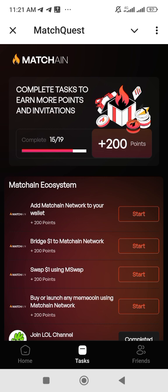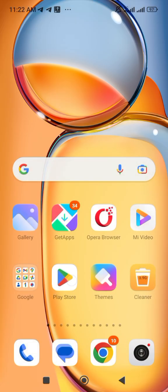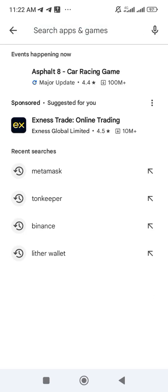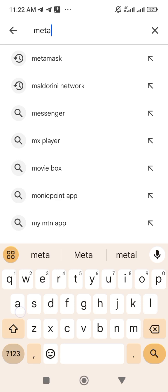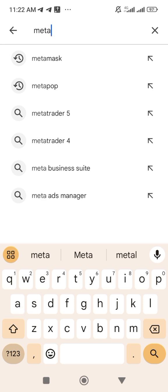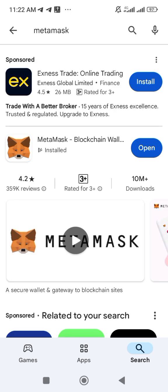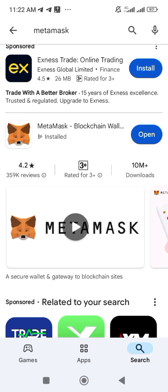Let me start from the beginning for those that do not have MetaMask. Go to the Play Store and search for MetaMask. You can see it — MetaMask — then you download it. I have it already, so mine is showing 'Open.' You need to download it; once done, open it.